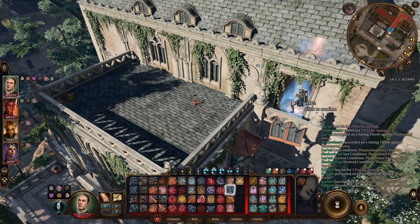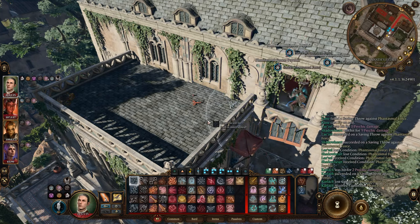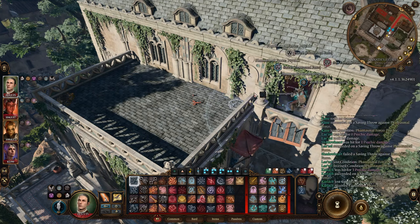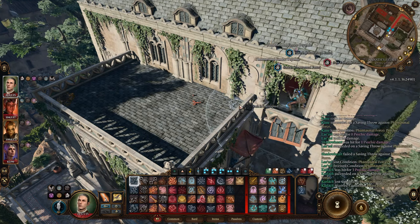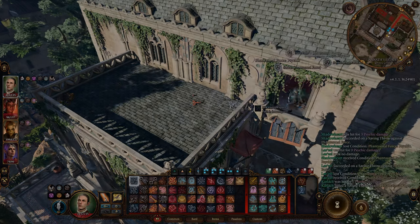A balcony across the hall from Janeth's bedroom can be accessed by jumping out a window, allowing you to reach a higher balcony which has a door leading to the top of the stairwell that contains the Cursed Skulls. This way, you can successfully avoid all the Cursed Skulls and jump straight to the Atelier.